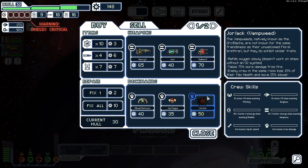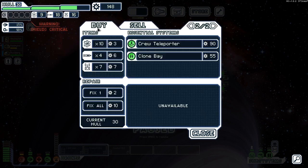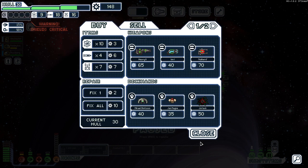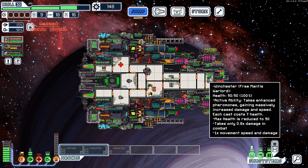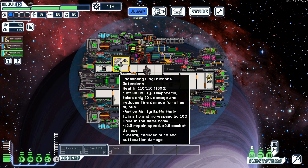I can get a Jorlac — always gotta get a good Jorlac. Could get the crew teleporter, was kind of hoping for drones. I could send Winchester out but I don't think sending just Winchester is really gonna do much. A repair drone would be nice. A couple thousand combat drones would be kind of funny. Can I just send Mossberg out the window and have him chiseling away at some of these?